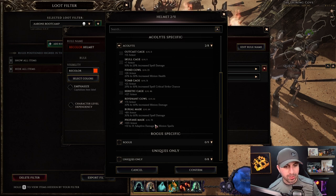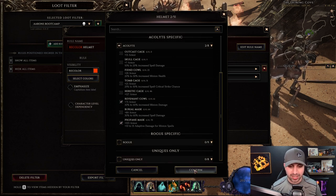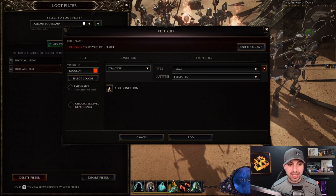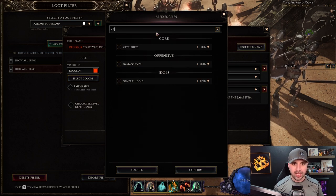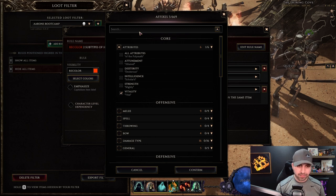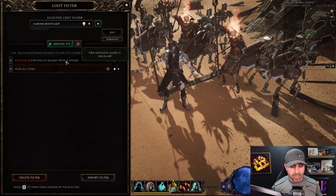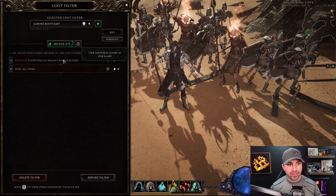If we were doing a level one loot filter, instead of clicking these two we would click different base items — but other than that it's the exact same loot filter. For this end game rule, under helmets we've selected the helmet type, now we need to add the conditions. Click Affix and pick what affixes we want to see: Vitality, Health, and Cooldown Recovery. Now every time one of those helmets drops with at least one of those affixes, it will show on the ground as orange.